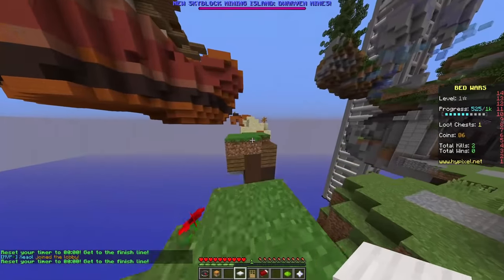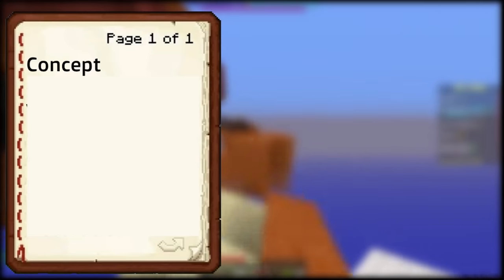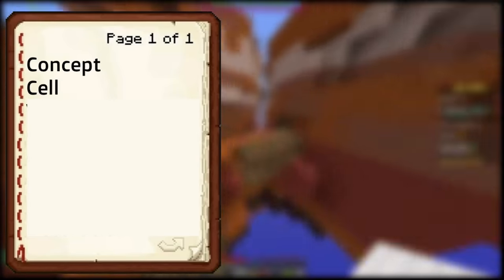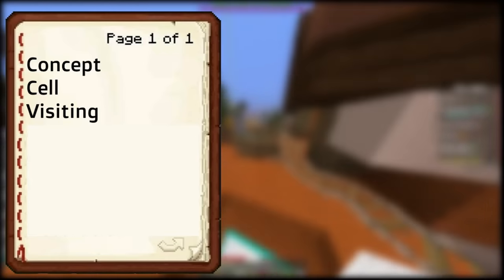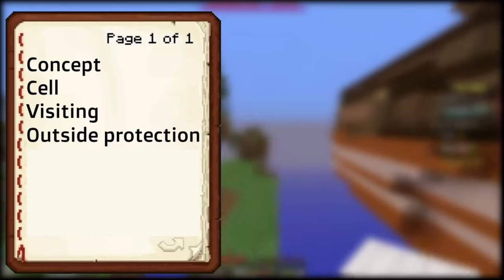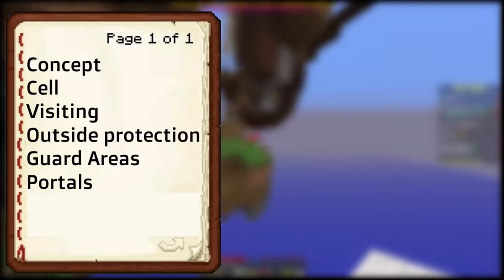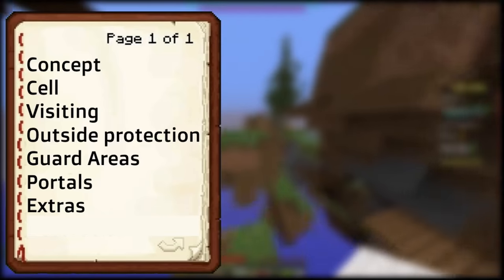So what do we need? First things first, we need a good concept. Then we obviously need an inescapable cell, most probably a way to visit the prisoner that also isn't abusable in any way. In addition to that, we need a ton of protection from outside forces, a system for the guards, most ideally bribe-proof, some smart portal systems, and last but not least, a few small but important additions.